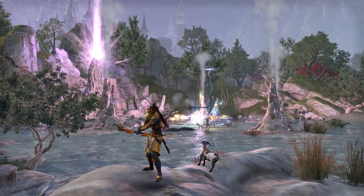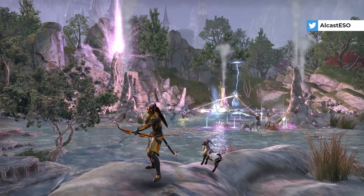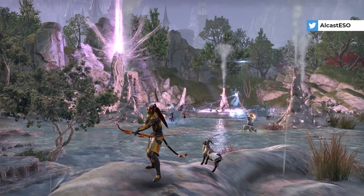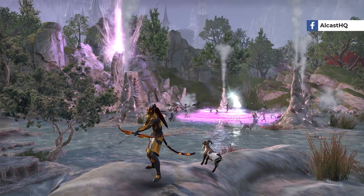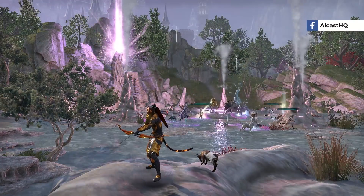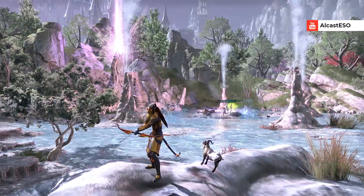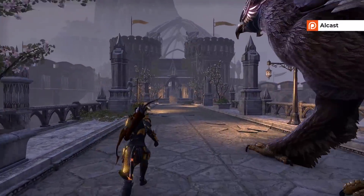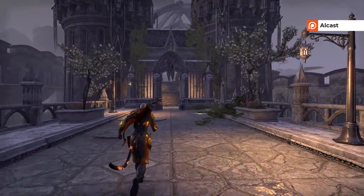Another new thing are geysers — as you can see, people behind me are very busy. Those are similar to Dolmens from the base game: they have new bosses that you can kill and group up with a lot of players. They also drop a lot of valuable items and are quite fun to do.